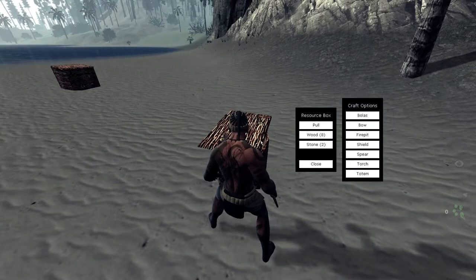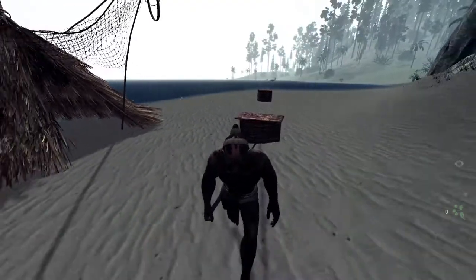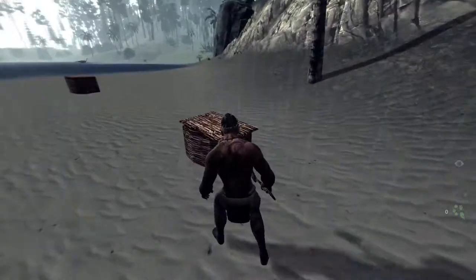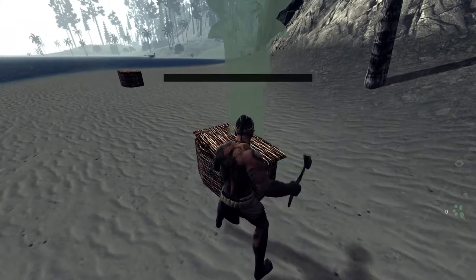The next thing we have here is a totem pole. It's going to be eight wood and two stone for a totem pole. The only significance of this, really, is for online play — I'm on single player for the sake of argument. And we'll start building that.